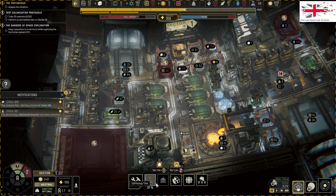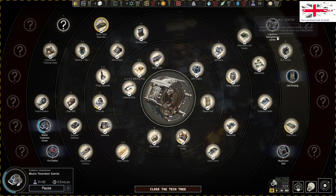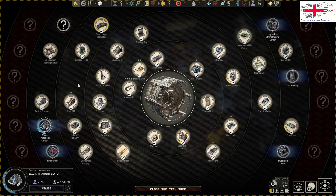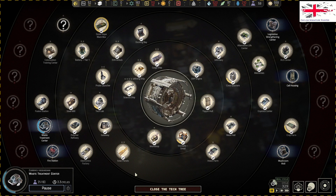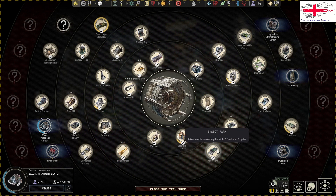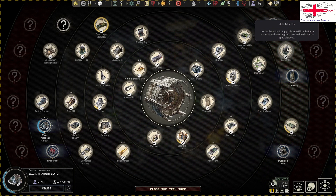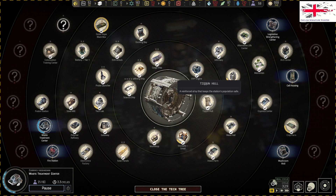Crew quarter optimization is done, good. Waste management now - nothing increases how good that is, that's fine. Training center - we don't need to think about that. Alien ant farms - don't need those. DLS - really annoying me not being able to know what to do.